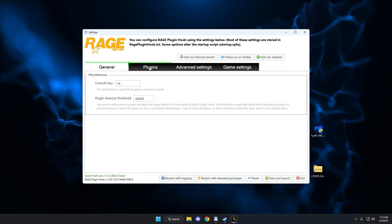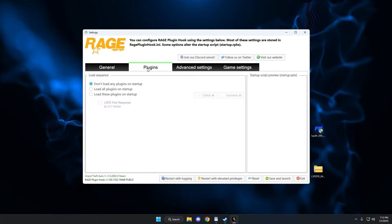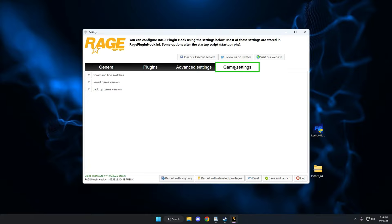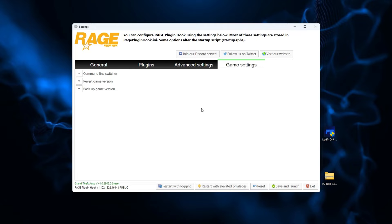This next step is very important and deals with the Rage menu. Go to Plugins - this is the reason a lot of people don't see LSPDFR load when they get into the game. It says 'Don't load any plugins on startup,' meaning LSPDFR won't load automatically with Rage Hook. Personally I like the idea of not having anything loaded until I'm in the game - the current trend is to leave 'Don't load any plugins on startup' as default, then save and launch.